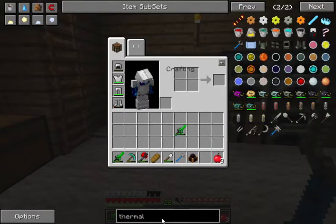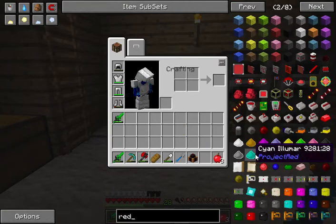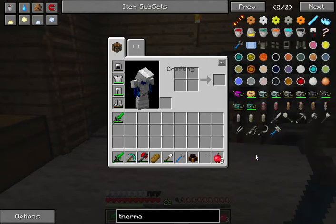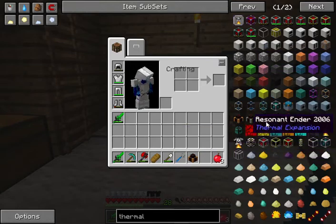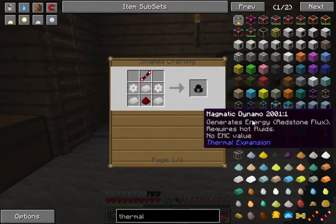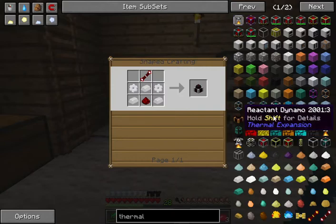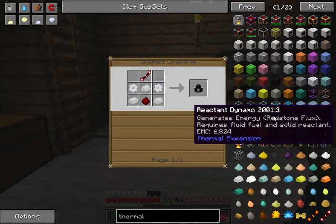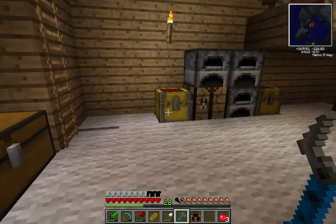So I think the first thing I'm going to make today is a better source of power, because for all the machines that I want to build — magmatic. Yeah, you see, magmatic dynamo requires hot fluids. No EMC value. Fluid fuel and solid reactant. Oh god. Yeah, I didn't think that through.